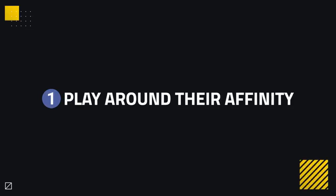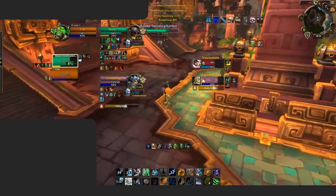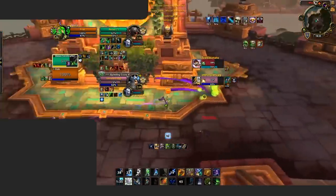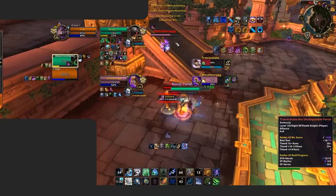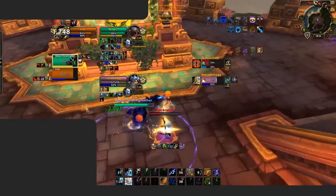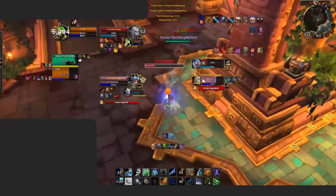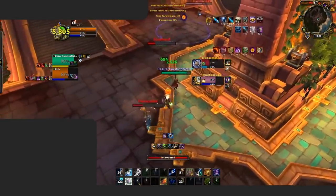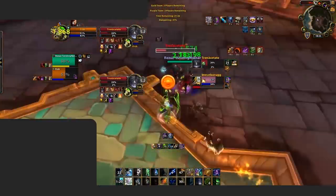Our first tip is to play around their affinity. Druids have 3 affinities which grant them unique spells based on which affinity they've picked. For restoration, these are Guardian, Feral, and Balance. Identifying and knowing how to play around these affinities is key to beating restoration druids. Let's start off with Guardian affinity. The abilities druids get unique with this affinity are Thrash, Iron Fur, and most importantly, Frenzied Regeneration. Guardian affinity also grants a passive 6% damage reduction.